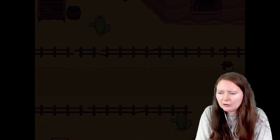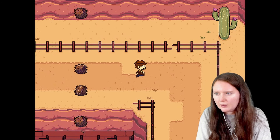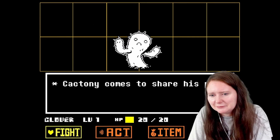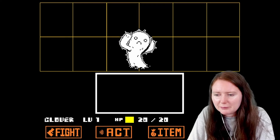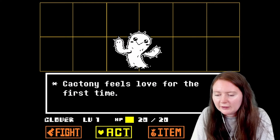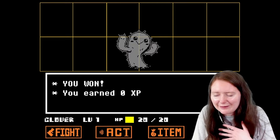That tumbleweed made a lot of noise for a tumbleweed. We did it! Oh, is that like the mining operation they've got going on? Look at his sad little face — bless him. Cactoni comes to share his pain. We're not going to avoid him, that'll just make him sadder. 'You give Cactoni a careful pat between two spikes.' 'Does this mean you care about me?' It does, lovey! 'Cactoni feels love for the first time. My stone cold heart.' Oh bless him, look at his face now.